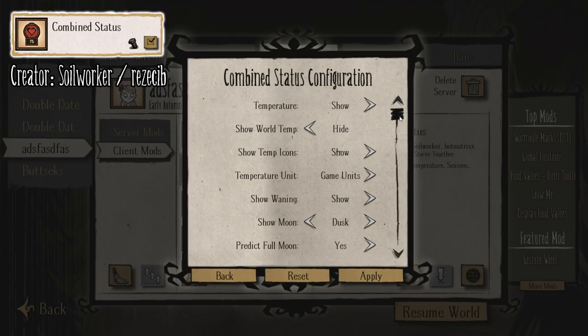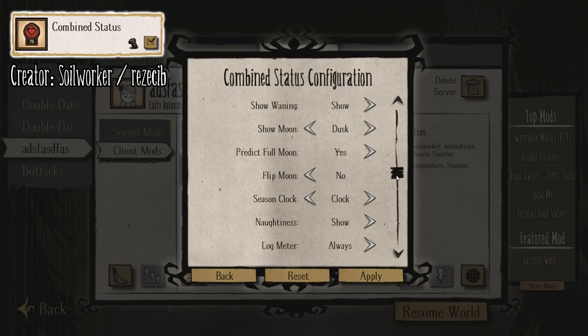Through the mod configuration from the main menu, you're going to have access to a bunch of options that can control what is displayed while you play. This mod gives you a lot of choice, and that's incredibly awesome.